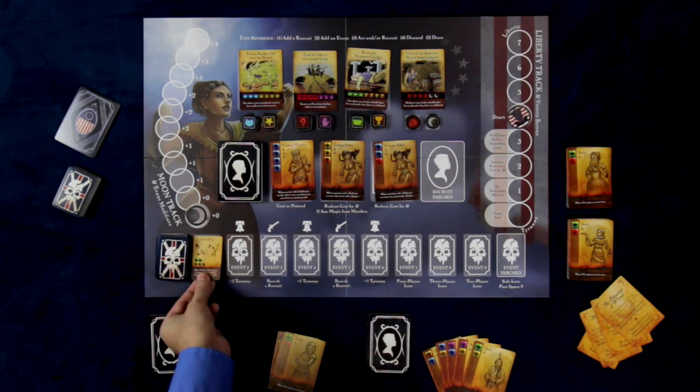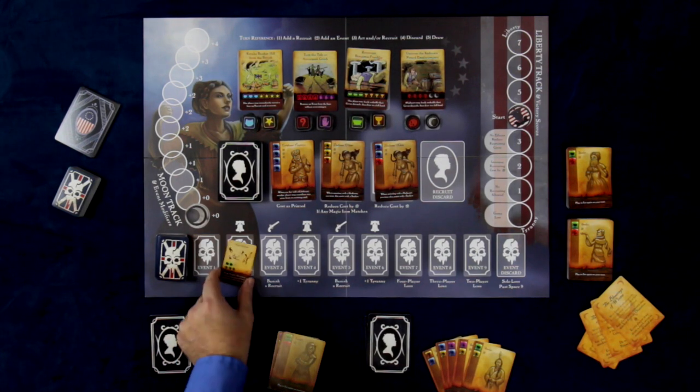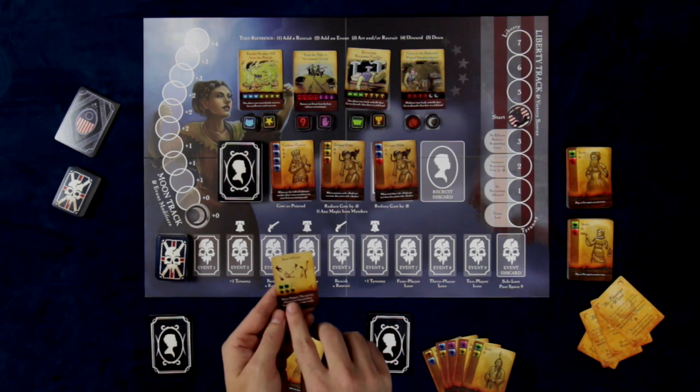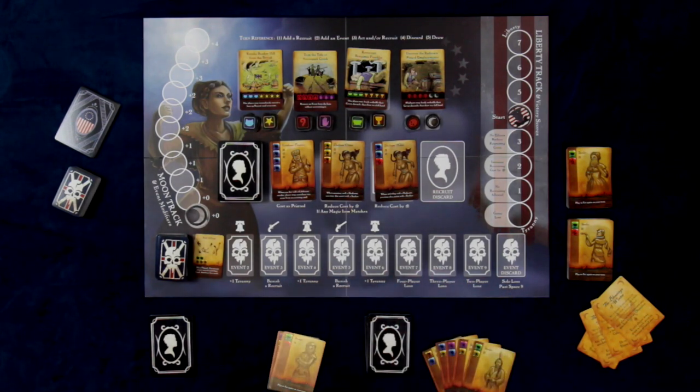Adding an event fills in the first spot, sliding over anything that may need to slide over. Some of the event cards will also have something that happens when they are flipped, such as this Rain of Frogs here. When flipped, the current player must discard their hand and draw four new cards, which could potentially be a problem.